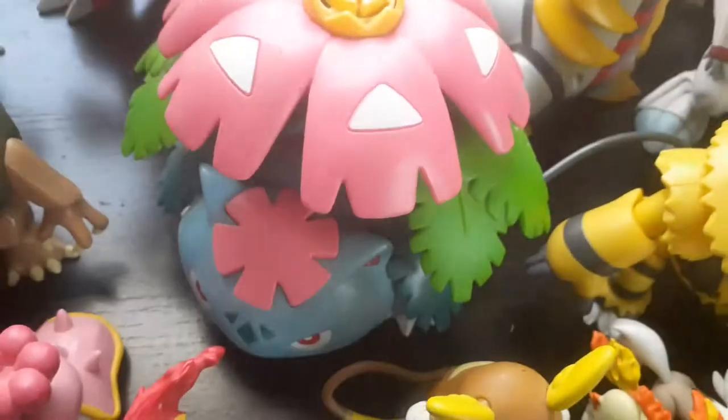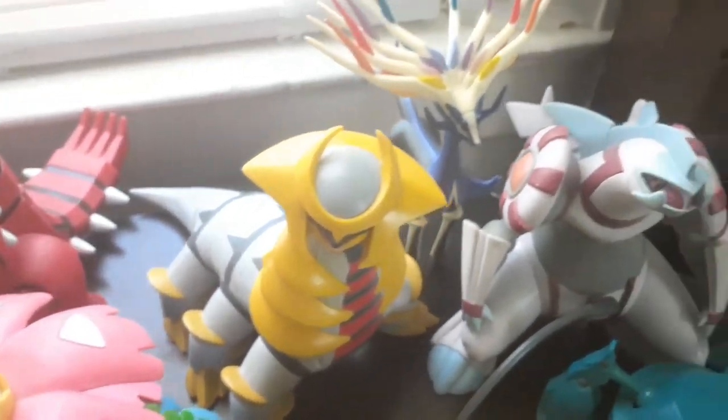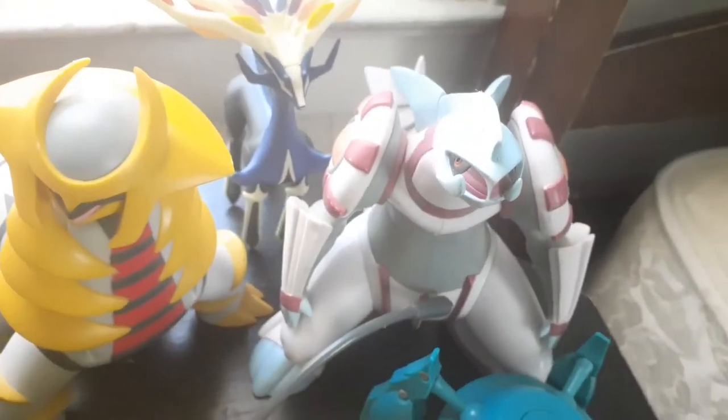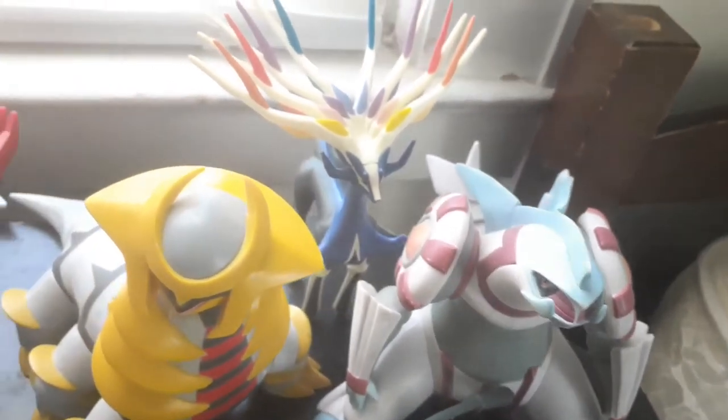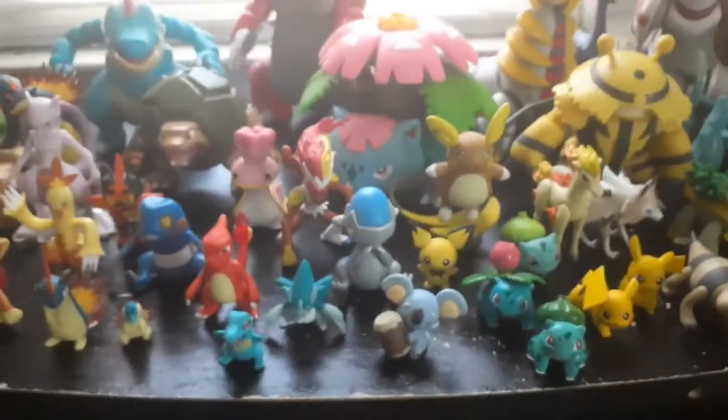You have Takara Tomy Venusaur — still want to get the Caterpie but it's expensive. You also have Jacks Pacific Giratina without the wings — I need to get the wings. You also have Jacks Pacific Palkia. And you also have Takara Tomy Xerneas — however you pronounce it. Anyway, we're going to keep moving and do the final part of my collection.